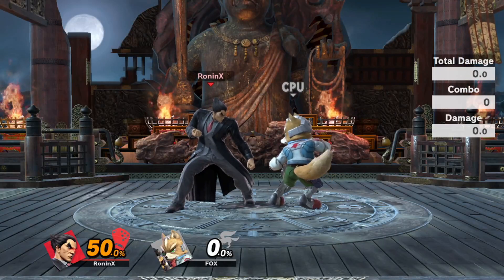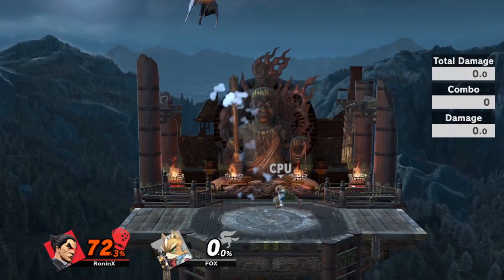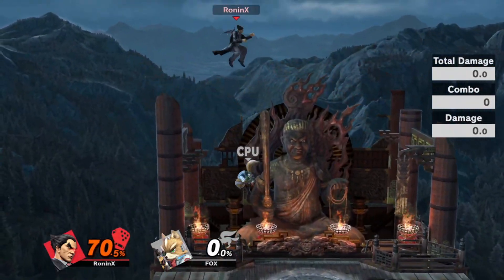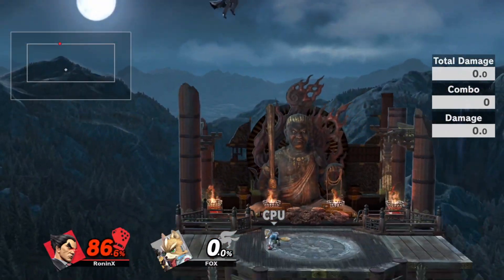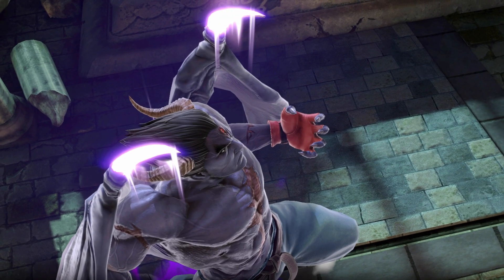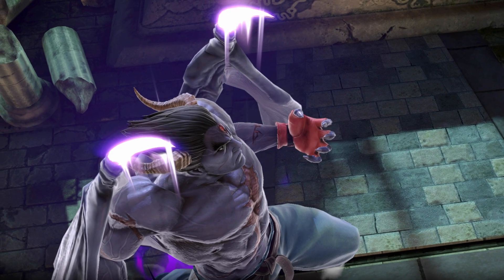One of the best strategies to get out of being juggled is going to be up-B. Whenever you up-B, if you get hit again by characters with high jumps like Greninja, you still have the ability to up-B again, whereas if you spend your double jump, that is not the case — you are way more limited. So make sure to use up-B in the moment you are launched.